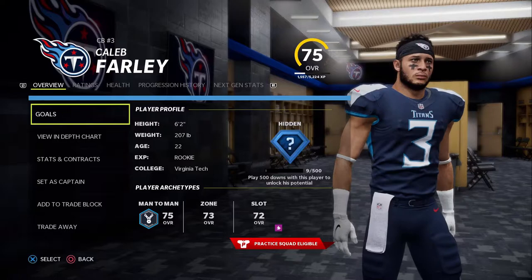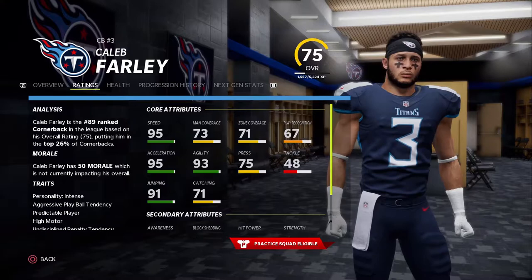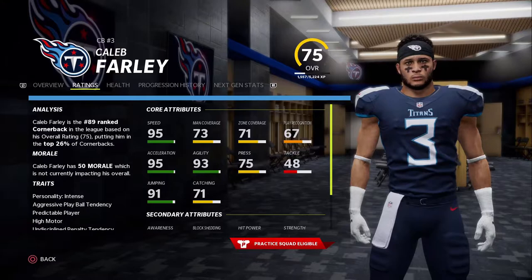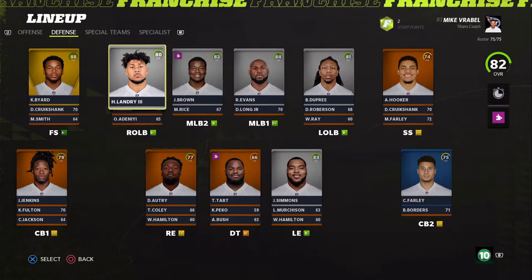Caleb Farley is in development and is going to be a piece for us for many years to come. I'm hoping to make this a three or four year franchise. He's got 95 speed, and in my other Titans franchise by the time I made the playoffs he was at 97 speed — so I'm excited for that. Kevin Byard is a superstar.